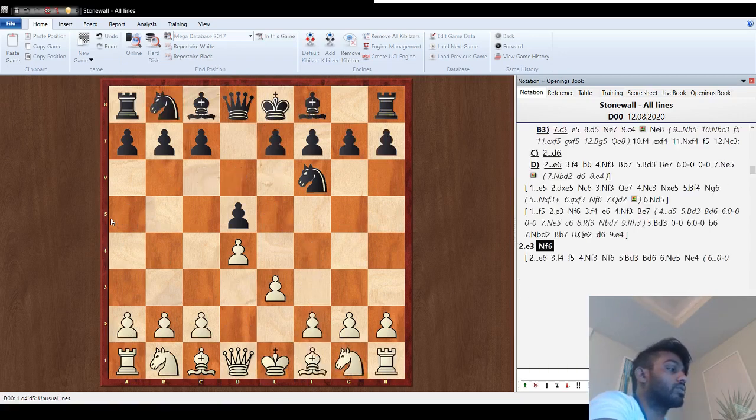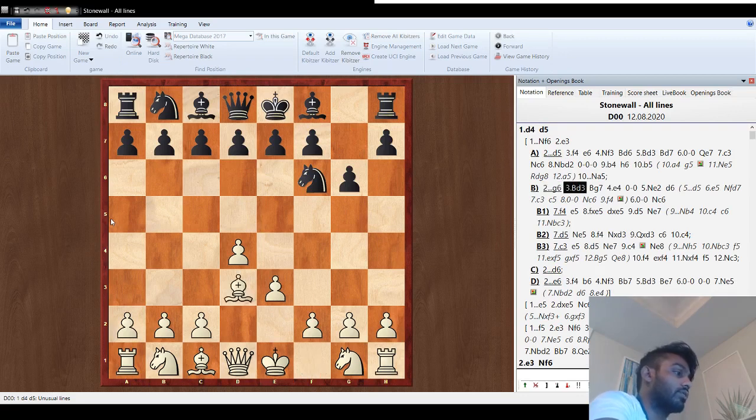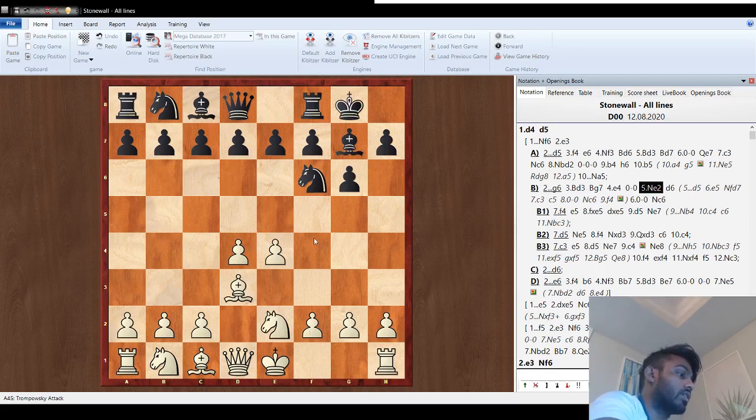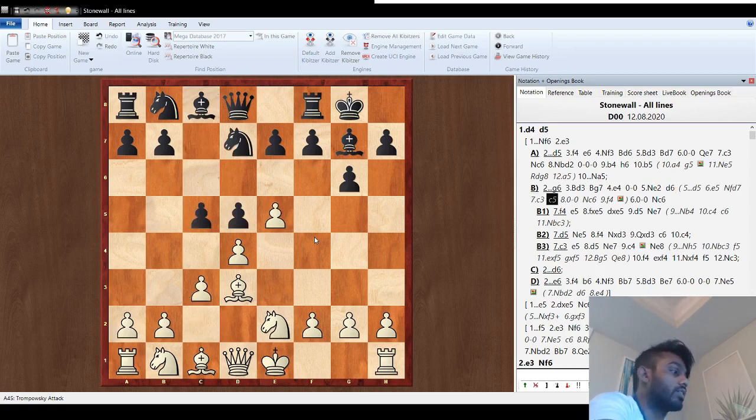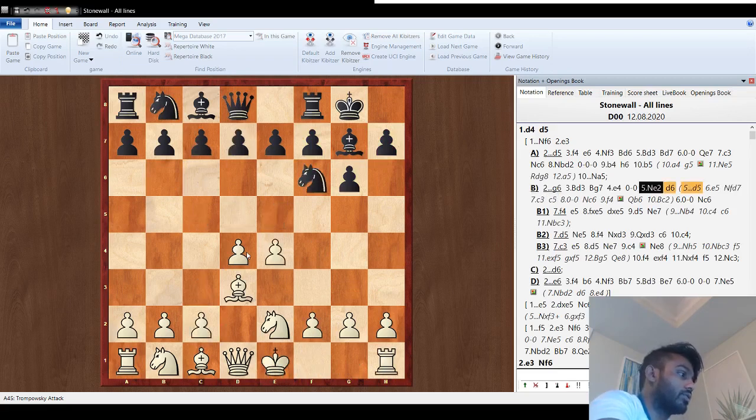That covers most of the d5 lines. Now let's go over knight f6 lines. If they go g6 and play the King's Indian, we go bishop d3 first, bishop g7, e4, castle, knight e2 — the knight is always better on e2 so you can push the f-pawn. If they go d5, just push e5: c3, castle, and everything is good. If they try to win the pawn, the way to defend is just go bishop c2, defending the pawn on d4.